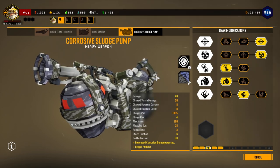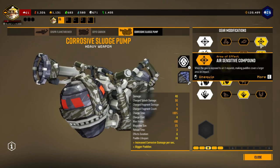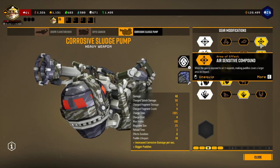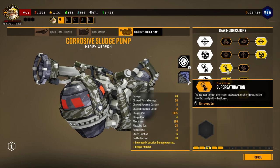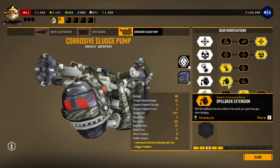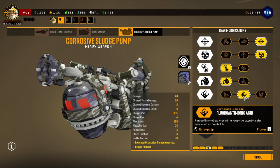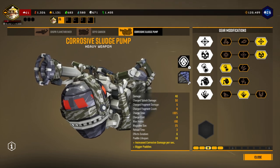This weapon fires out goo which spreads an area and melts stuff. You can't single-fire it — you have to charge it — which hits a bigger area of effect. We've got more damage, the goo lasts longer, and we spend less goo while charging. I went with additional corrosive damage per second — armor break would be nice, but this melted an oppressor in just a couple of charged shots in the last mission.